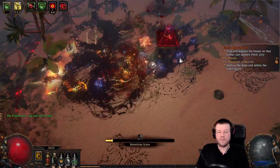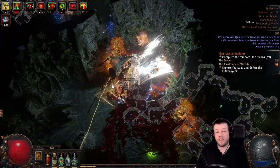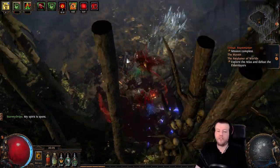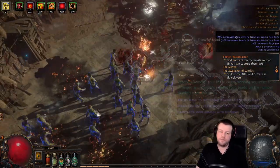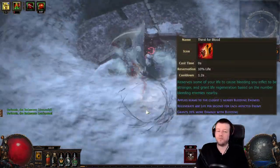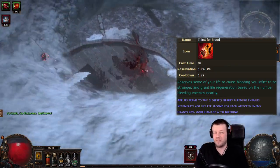It has lost all its life leech modifiers and its attack speed. You might be thinking 35% is a lot less than 59%, but it's not quite that bad — because this axe grants a new skill called Thirst for Blood. Thirst for Blood gives us 20% more damage with bleeding, which takes us up to around 50%, because a multiplier and 'more' are approximately the same thing.